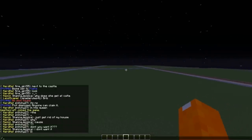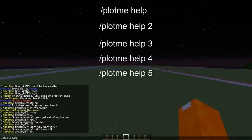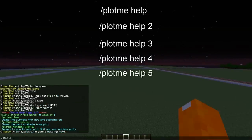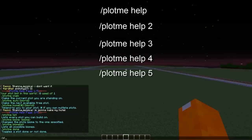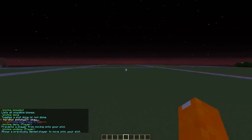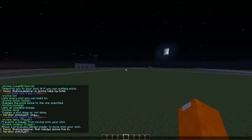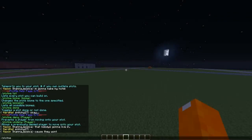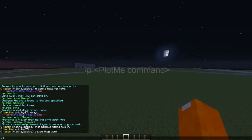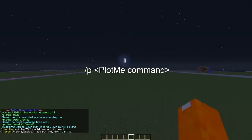First of all, if you want to see the commands and you don't want to refer to this video every single time, you can do PlotMe Help. You can do PlotMe Help 1 all the way up to PlotMe Help 5. It's just a lot of commands to go through, and sometimes you just need a video to help you out. Instead of typing PlotMe for all the commands, you can just do Slash P and then do the help. Slash P works as well.